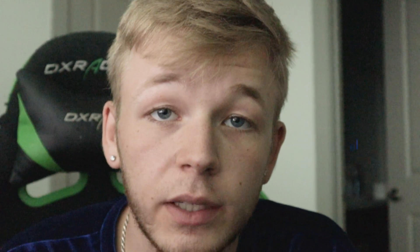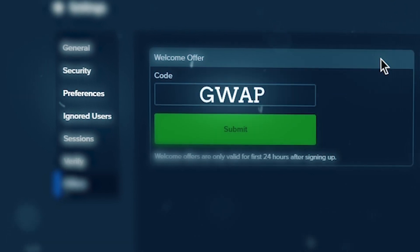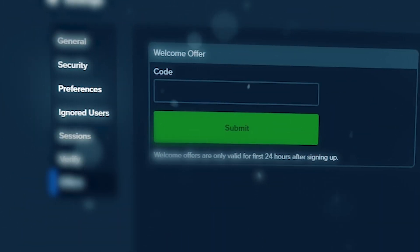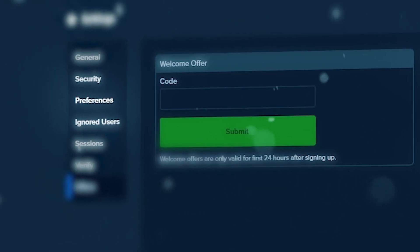You guys can make some insane amounts of money with this. If you guys want some free money on Stake, go to the settings tab, click offers, type in code 'guap' and hit redeem for all new users. Comment your username on this video and you'll get a dollar a day for the first seven days, along with some extra money in your VIP rake back.